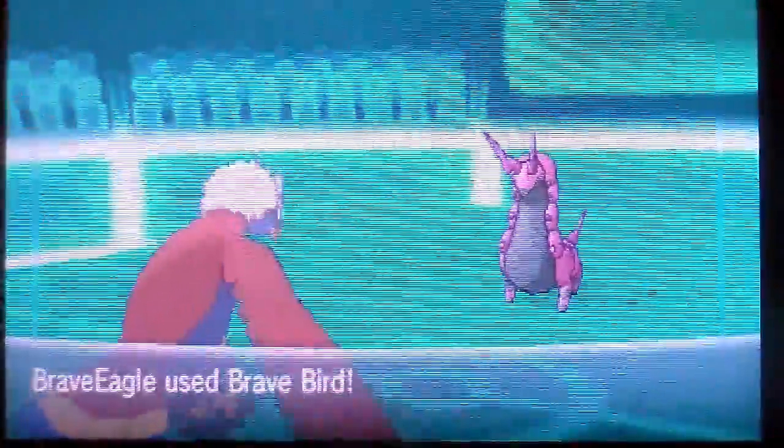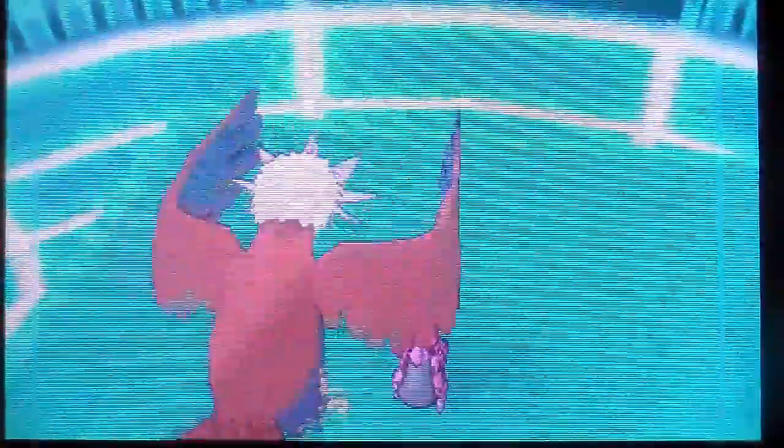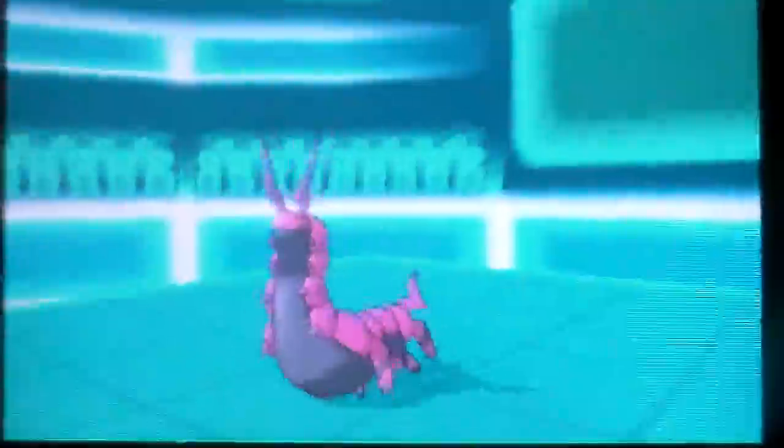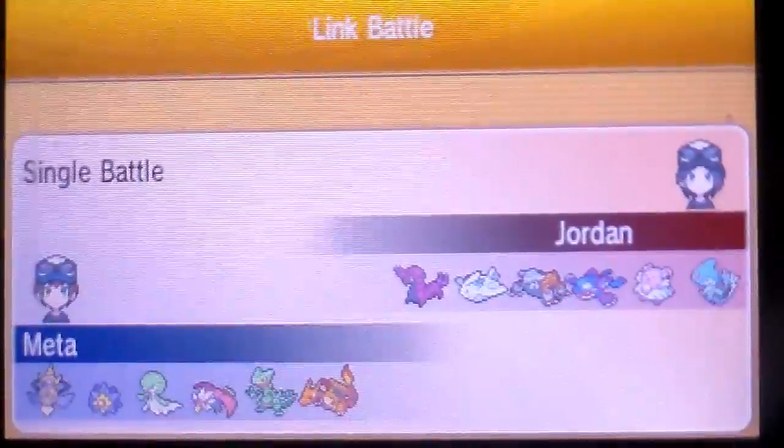The Scolipede comes back and uses Poison Tail — no poison for me. Togekiss uses its move and down goes Scolipede. So that's my battle. It really got me on my feet. Hope you guys enjoyed — like and subscribe for more videos. See you guys around and happy gaming.